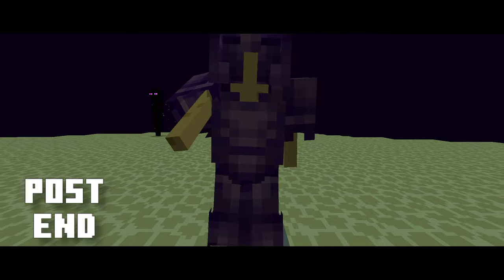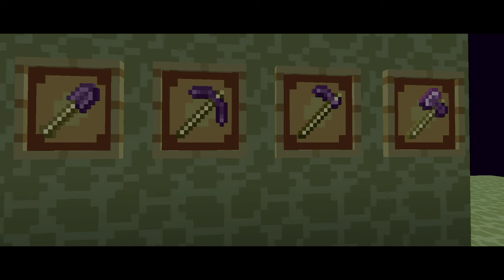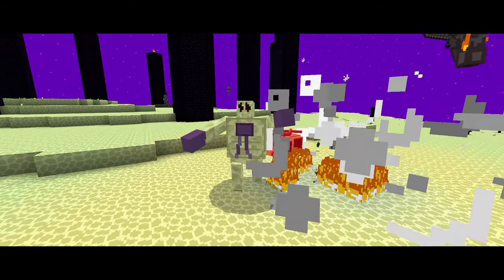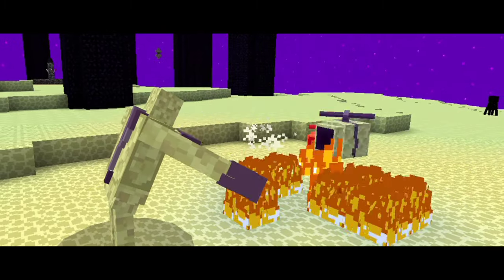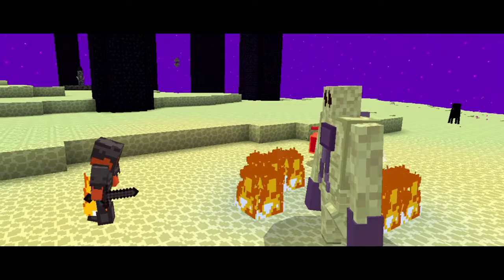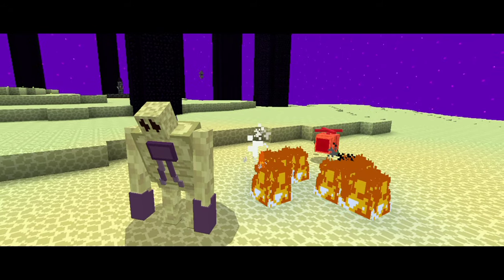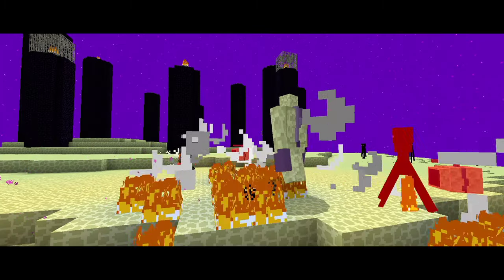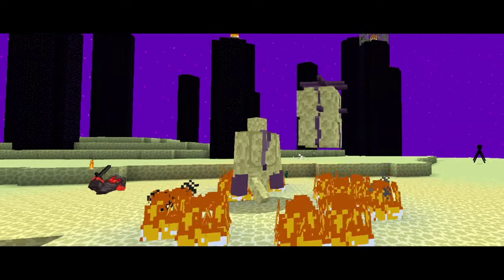Let's do the end dimension some more justice by adding the Post End addon. It adds more content like new ores, an armor set, and tools obtainable by defeating a new boss called the End Guardian, which is a very formidable opponent that will stop at no means to defeat you and protect the end. It is able to summon end launchers — small cannons that float around you shooting fireballs. This is a very difficult boss even in netherite, so make sure to have your friends help you defeat it.